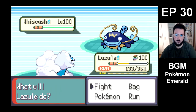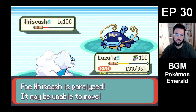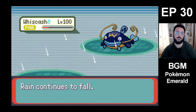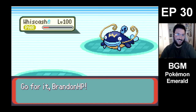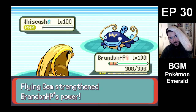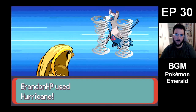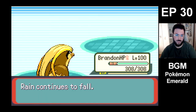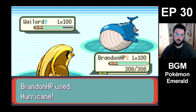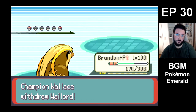Alright, I think I have to try and go for the kill. Body Slam, go — please paralyze. Lum Berry! Alright, well shit. Brandon, can you do it? I don't think so but let's hope. Why did I use Hurricane? I just wasted my strongest attack — I completely forgot you had a Flying Gem. If we lose and it's very close, it's because I did that. That Hurricane with the Flying Gem might have killed Wailord.